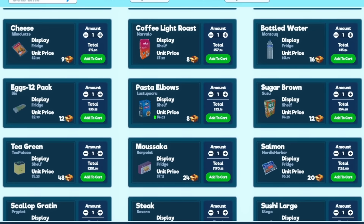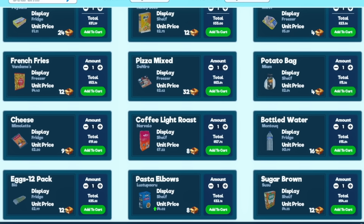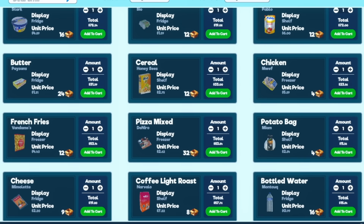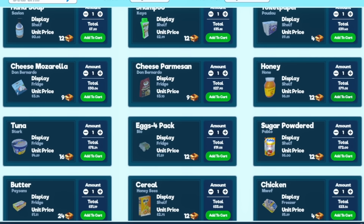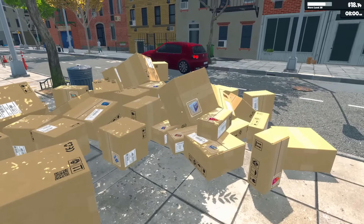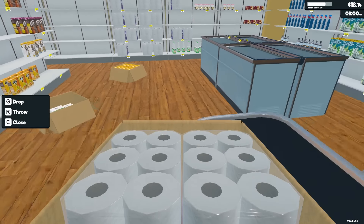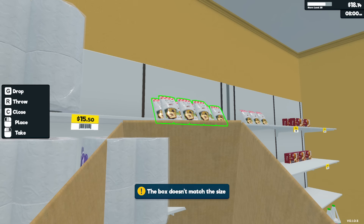We've got pasta elbows now too, and there's the brown sugar. I do wish we could order more than ten items at once because I have to spam this a lot when ordering. I might not have enough money - I kind of underestimated how much this was all going to cost. But we're going to be open today, we're going to make money, it's going to be fine. There's so much stuff out here - let's start stocking and organizing.